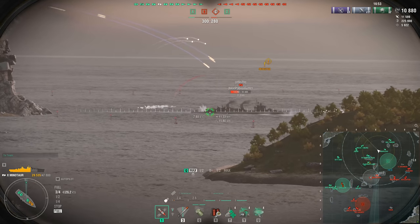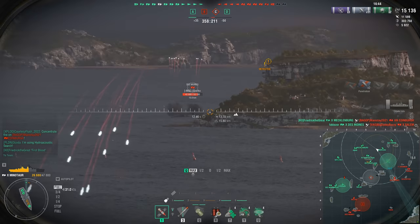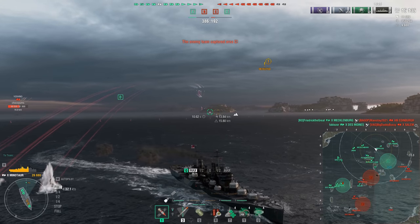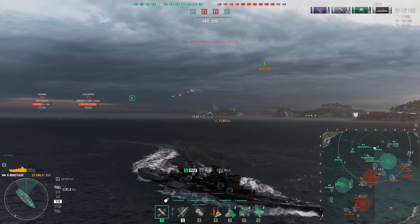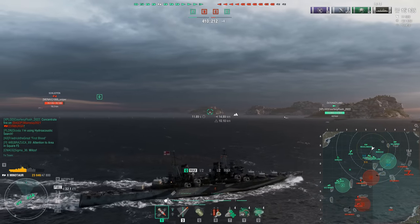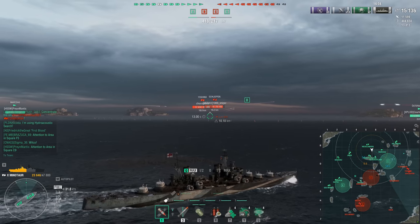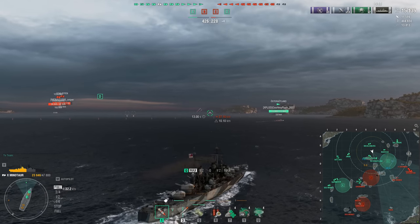Starting at number five, we have the British light cruisers. There are actually quite a few really good ships in this grind, but the learning curve going from most other light cruisers to the British light cruisers is what earns them a spot on this list. The British light cruisers are some of the most fragile light cruisers to ever exist. Anyone who has shot at them knows they are made of absolute tissue paper, and unlike other light cruisers where you might overpenetrate, with the British ones they just get deleted outright.